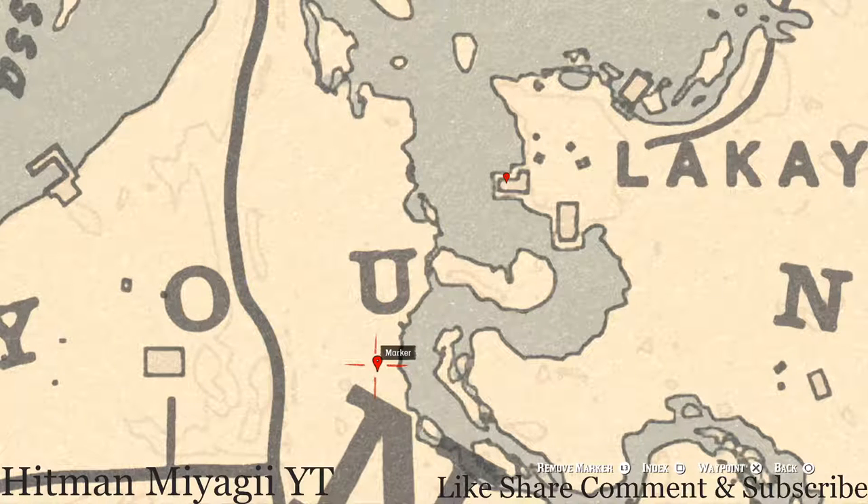At the next marker, right here under the 'u' of 'Bayou,' you will get a bird egg — a heron egg (H-E-R-O-N). It's in a tree, so shoot it down with a varmint rifle or a bow using a small game arrow. If you have a problem with these eggs not being there, switch lobbies or do a quick save, wait a bit, then switch back and return to the location.